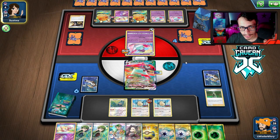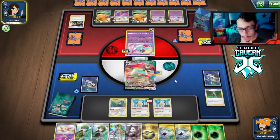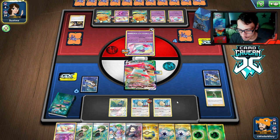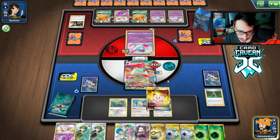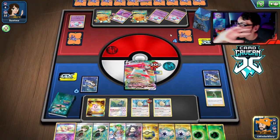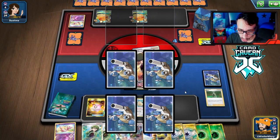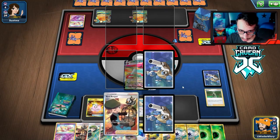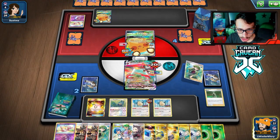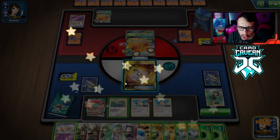We have to be a little careful about Bunnelby but I think the math checks out — we get four prizes with Orbeetle. We go Cheryl, heal the Orbeetle again, retreat into the doll, and they concede. Boom! Orbeetle Cheryl beats Mad Party. That matchup was pretty straightforward — we kind of just bodied them. They over-benched, and since they can never one-shot Orbeetle and have no hand disruption, we just Cheryl every turn. A great showcase of how this deck plays.